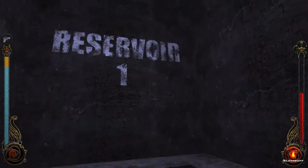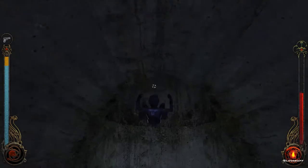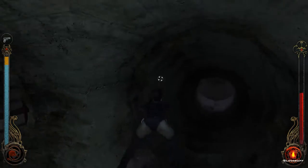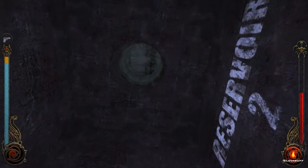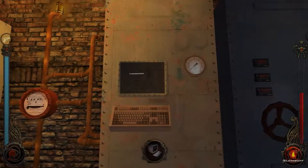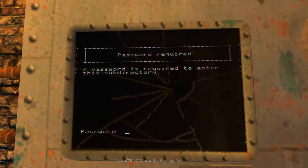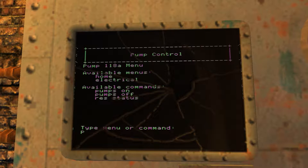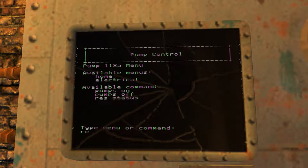Was there another switch I missed somewhere? This can't fly — unfortunately. So that's not gonna be our solution here. Gonna go look back. Oh hello. Bump 118A. Here's the password: Septic. Rest status: Clear. Bumps on. Cool. Rest status: Water cycling in process. Cool.